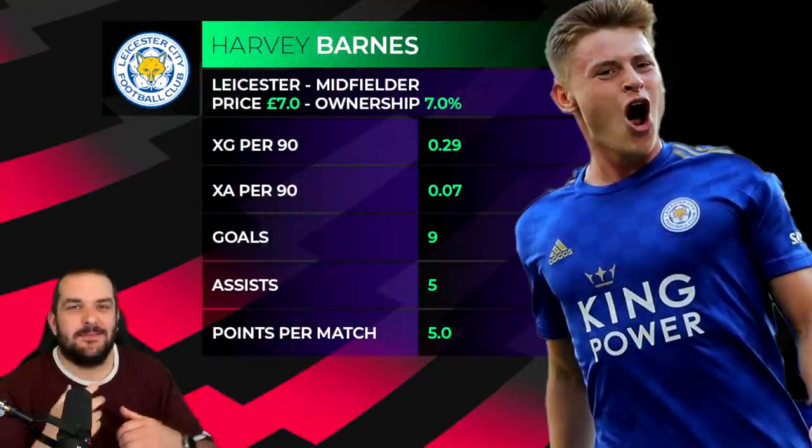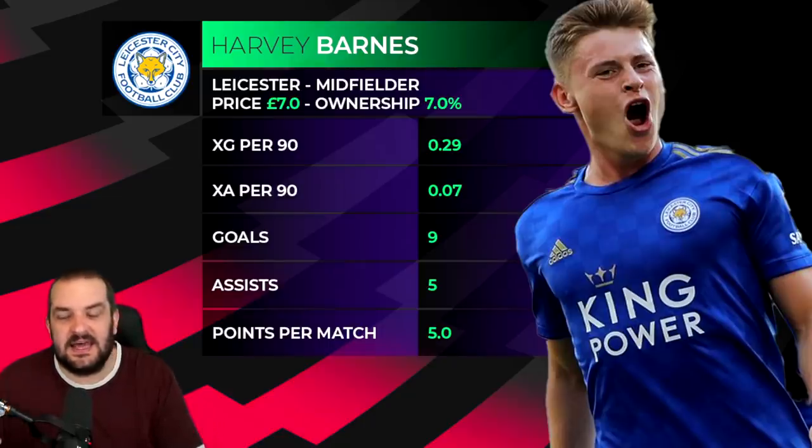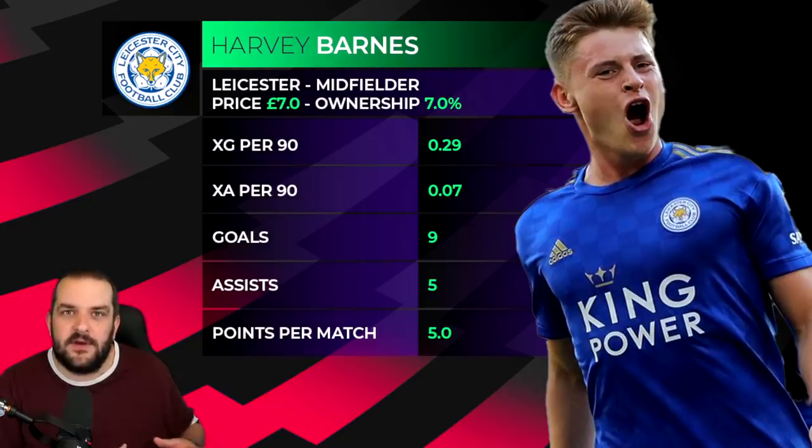Every year Jamie Vardy gets another year older and every year I think this will be the season he starts to slow down a bit — and it hasn't happened yet. But I just can't pay 10.5 million for him, especially when he's actually gone up from last season. He's still on penalties, but at some point something has to give, and I'm going to bet on it being this year. So I'm going to go for Harvey Barnes instead. Leicester's tricky because we don't know what formation they'll play week in, week out — Barnes could miss out if they play two up front. Defensively Pereira and Castagne at 5.5 aren't that exciting. Harvey Barnes at 7 million is a decent price, another young player I expect to kick on.